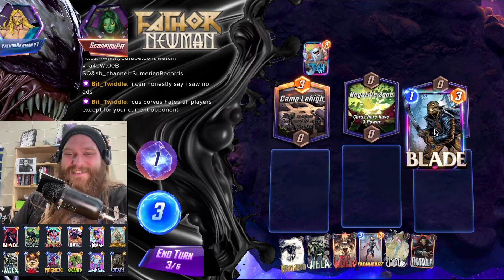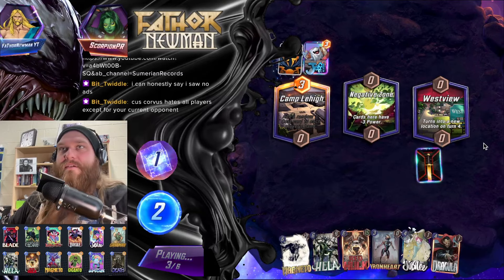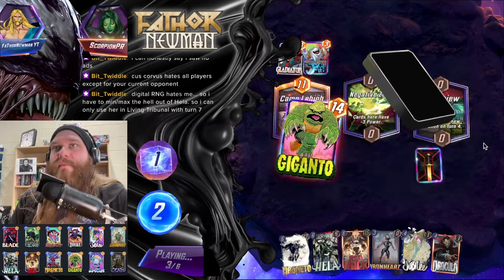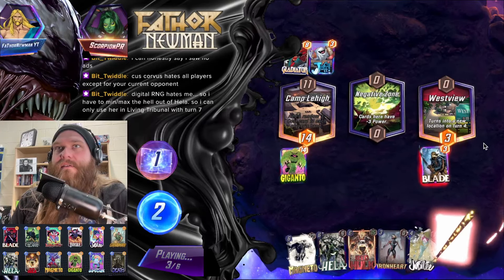What a bummer — digital RNG hates me. So I have to min-max the crap out of Hela — I can only use her in Living Tribunal.